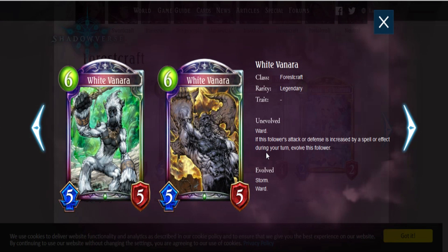White Banata — Ward. During this follower's attack, if this follower's attack or defense is increased by a spell or effect during a turn, evolve this follower. Evolve: Storm and Ward. This is a really good card. I love the evolution art — it actually changed as opposed to other cards, where usually the art doesn't change that much. This looks totally different, which I think is really cool. Storm Ward is very aggressive — this is basically made for aggro. It's pretty scary. I'm excited for it.